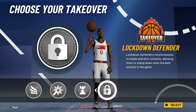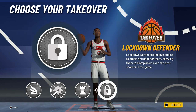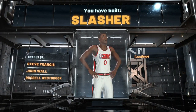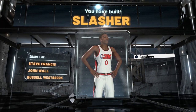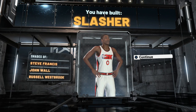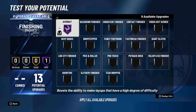Another good thing about this build is that if you choose lockdown takeover, people are going to see your build and think it's a finisher and lockdown build. They're not going to know you can dribble and shoot. This build is kind of like a lock slasher in disguise — they won't know you're actually a sharp slasher that can dribble and play defense.